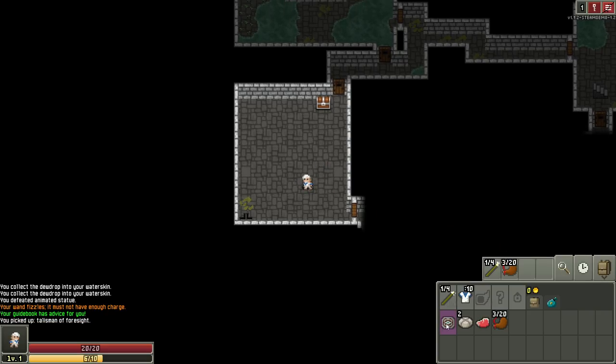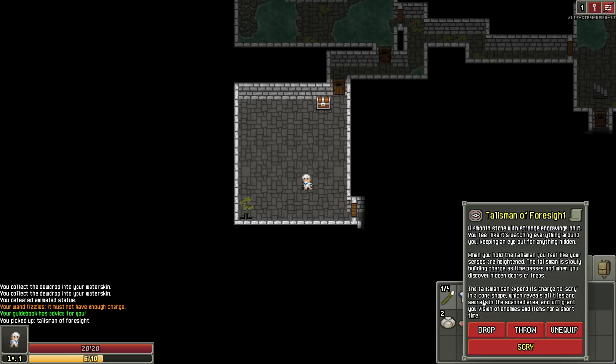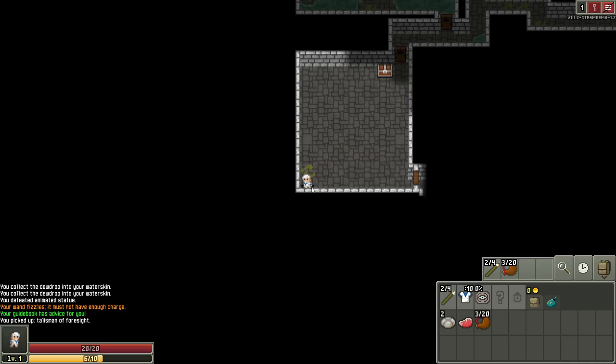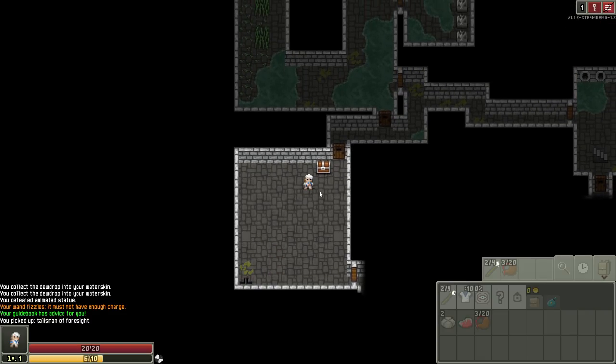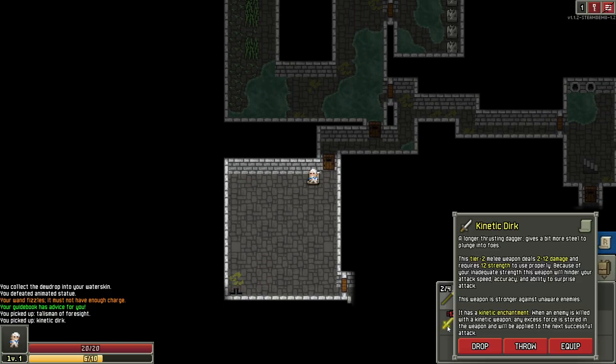We're searching for what? Talisman of Foresight — when you hold the Talisman, you feel like your senses are heightened, slowly building charge as time passes when you discover hidden doors or traps. Can expend its charge to scry in a cone shape, revealing all tiles and secrets in the scanned area, and will grant you vision of enemies and items for a short time. Gotcha. Oh, that's a trap — I thought that was boots. Ooh! Fancy kinetic dirk.